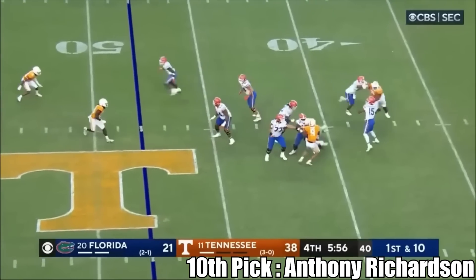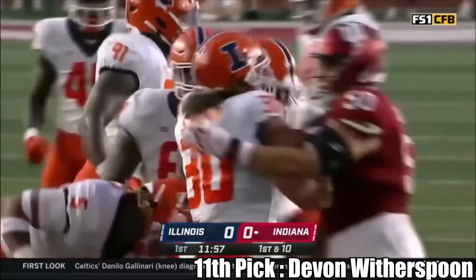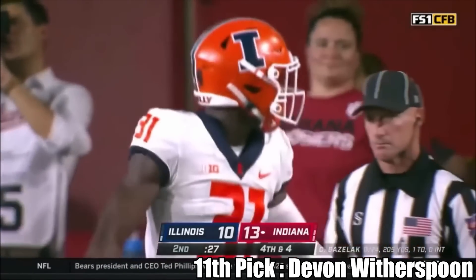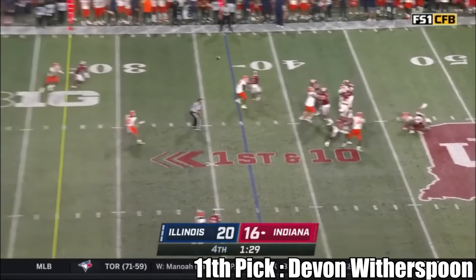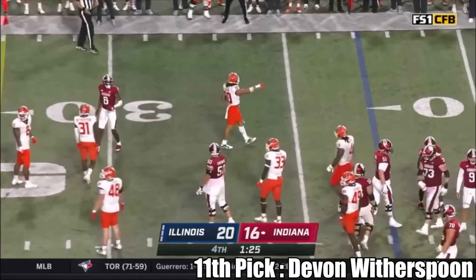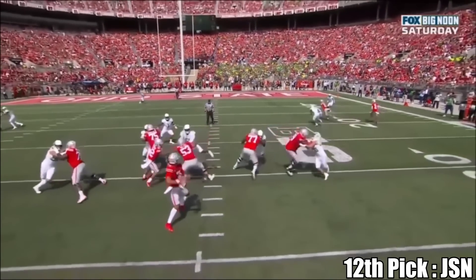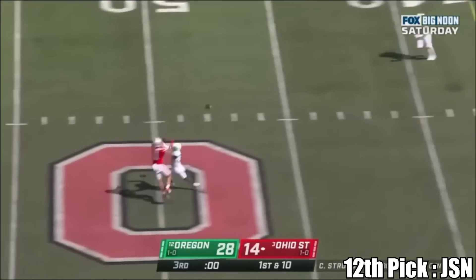At 11, the Lions traded back, and I'm going with Devon Witherspoon from Illinois at the defensive back position. This is why I like where the Lions are drafting — they don't really need an edge player, a quarterback, or an offensive tackle. They have Taylor Decker and Penei Sewell. The Lions trading back makes a lot of sense, and if they can get Devon Witherspoon or even Christian Gonzalez if he slips to 11, I really like that from a draft value perspective. At 12, I have Jaxon Smith-Njigba to the Texans — they need a wide receiver. If they loved the quarterback in this draft, they would have taken one at two, not at 12.